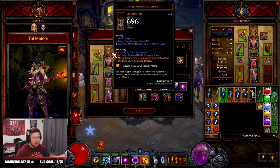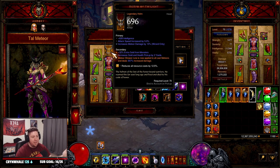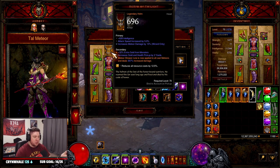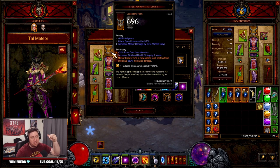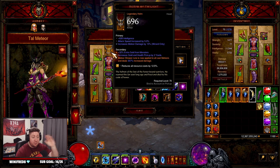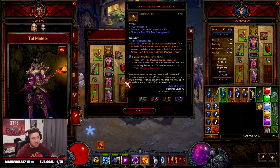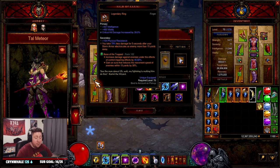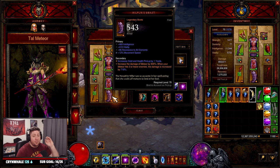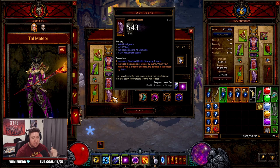When you're actively casting you get the damage buff, but I still can't tell if auto-cast meteors also get the increased damage — let me know in the comments if you know. Then we pair it with Convention of Elements for more damage, and Halo of Karini for damage reduction so we have more survivability.